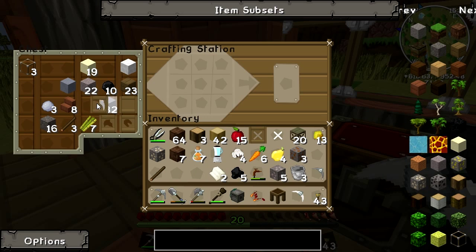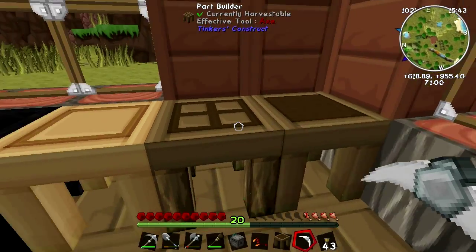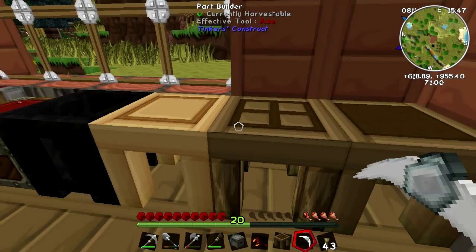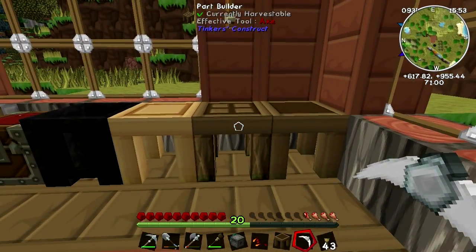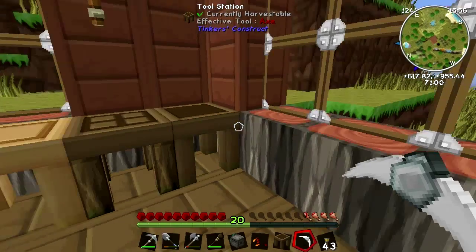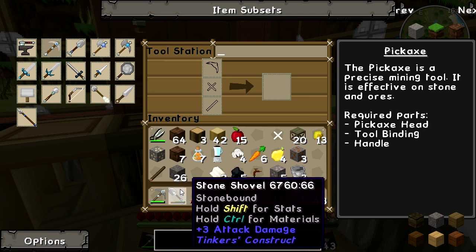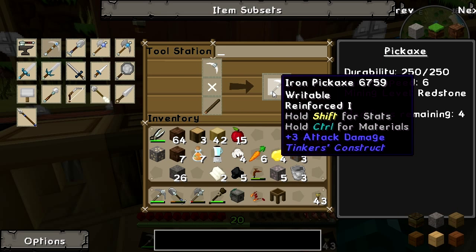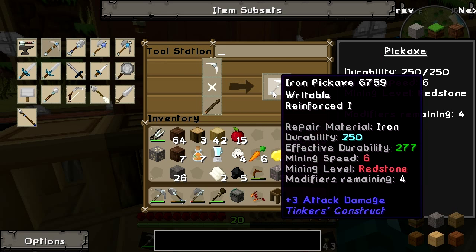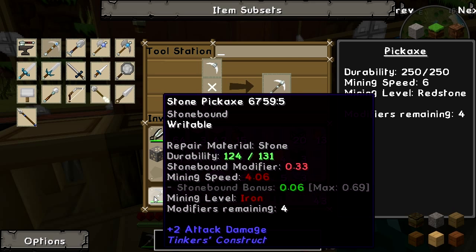I have all the bits I need and none of the bits I don't. Part builder, tool station, stencil table — it's right there. I want to make a pickaxe from a stick, a paper binding, and an iron pickaxe head.